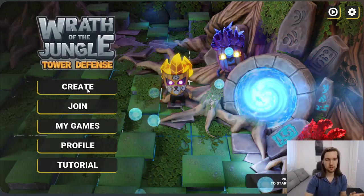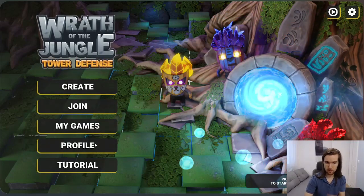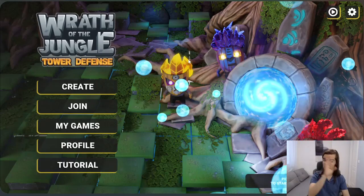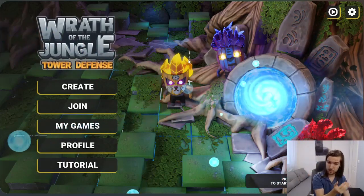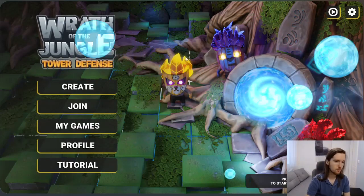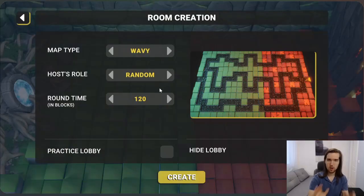From here, you can see that you can create, join, or see your existing games and your profile. With the profile, this is where you set your NFT. If you have a Vulcaneer, you can choose it here, and that will set it to be your default stateful NFT, which will gain wins and losses as you play the game versus others. The My Games, join, and create options are primarily your main way of getting into gameplay, where you're going to be either creating a lobby, joining a lobby, or if you have multiple lobbies open, you can switch and jump between them.